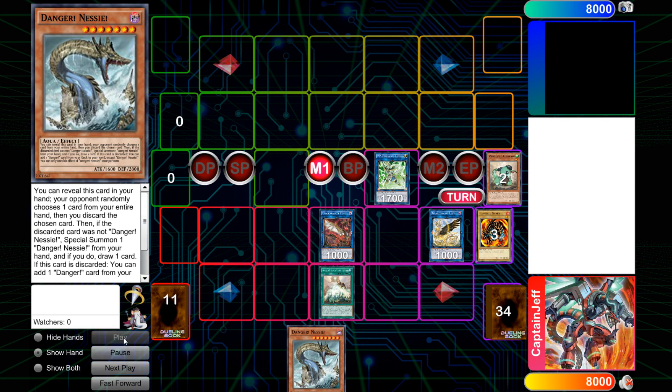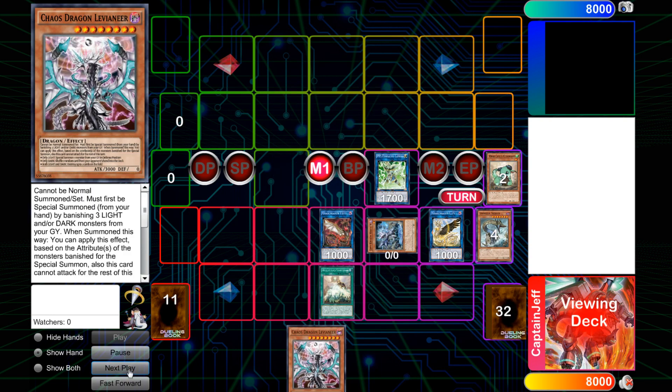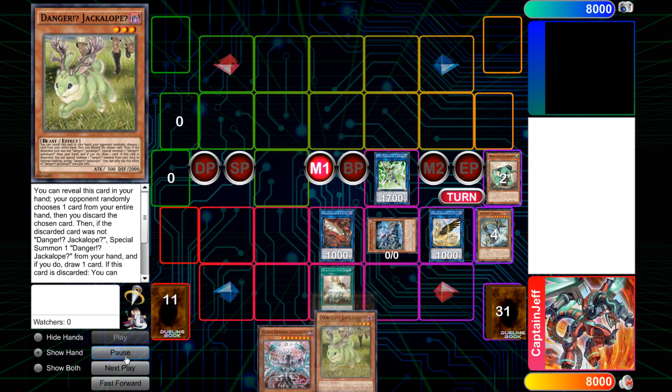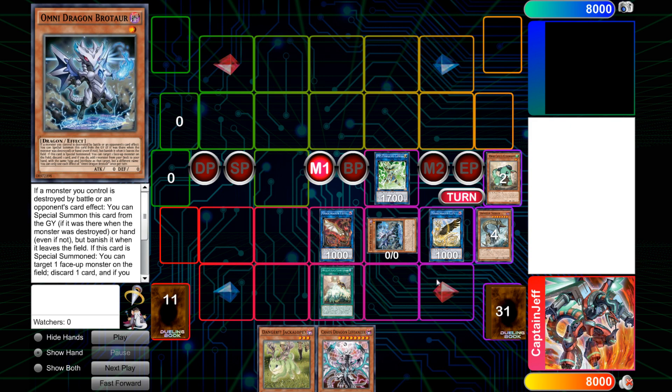So at this point you're summoning Brotower from your deck, using its effect to search for Chaos Liviania, and then you can use Nessie's effect to search for Jackalope. In this scenario, you can only use Nessie if you have another Danger — you have to keep him for Dragon Ravine, or use him a bit before so you can use Saryuja's draw effect. But if you have Nessie in your hand, you can just keep him and discard him from Brotower and plus off that.